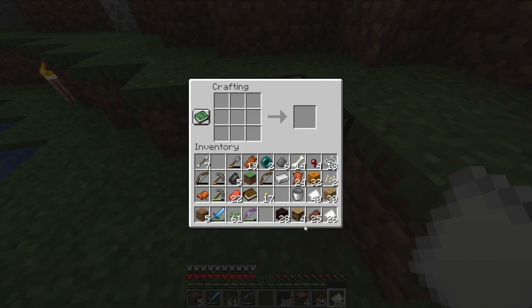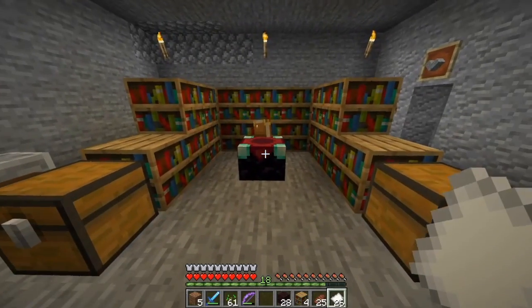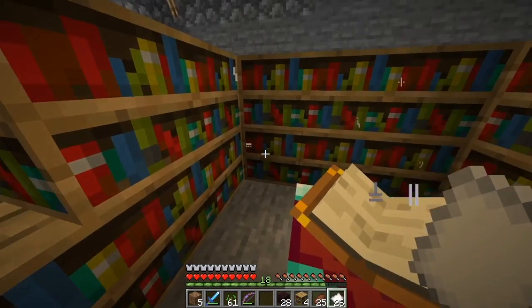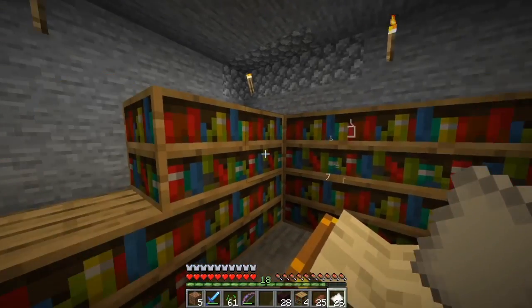To get the maximum level enchants we're going to need 15 bookcases around the enchanting table, so I'll be back when I've done that. And here we are with our enchanting area. I've put 16 around here just because I didn't really like the asymmetry — it looks a little bit nicer — but it doesn't make any difference above 15.